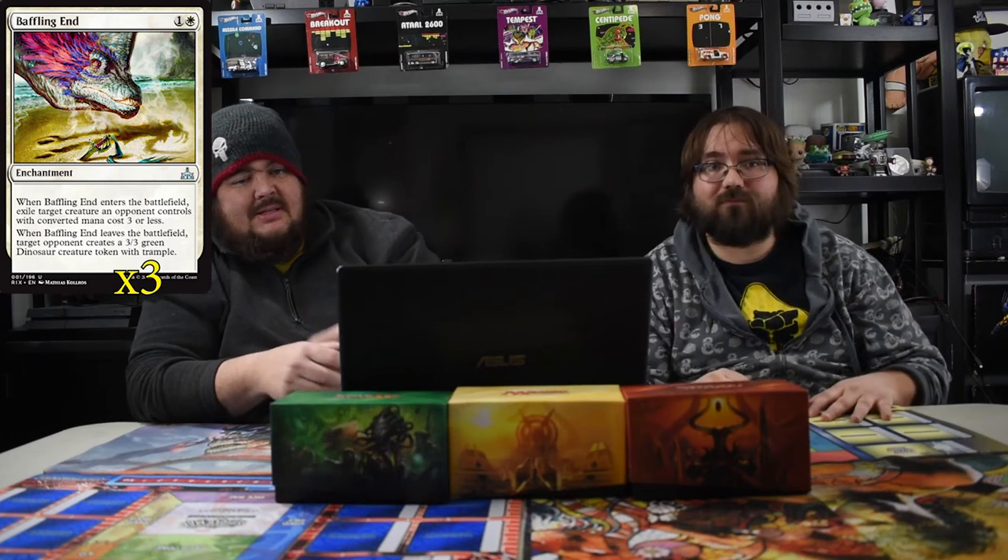Four damage kills a lot in the standard format right now. Next up is Baffling End — the art is silly but the abilities are not. It comes into play and exiles a target creature with converted mana cost three or less, which is great for two mana. It helps the early game while you're getting your big dudes out. When it leaves play they get a 3/3 dinosaur — they don't get their creature back, just a 3/3 token. The only condition is it has to be a three-or-under cost creature, but it kills a lot at that range.